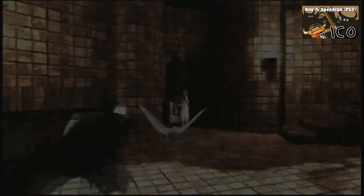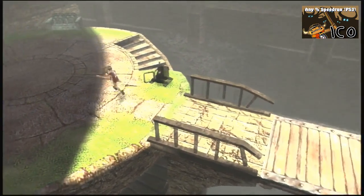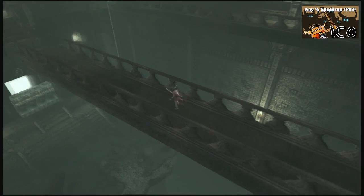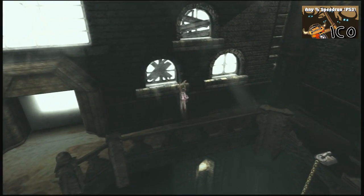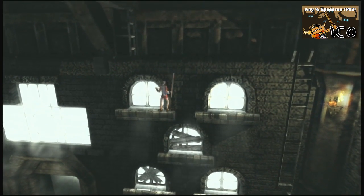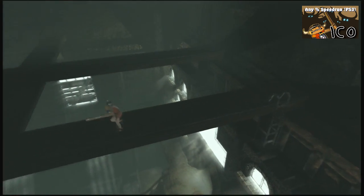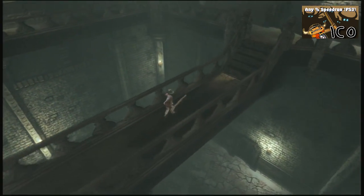We basically skipped that fight. Now I let go of her because she doesn't need to be with me for this. Now we're headed to knock down the chandelier. I have a little visual cue: as soon as I get to where my body is lined up with the edge of the chandelier, that's when I make my jump towards the center of it. I try and time my swing to hit the chain right as I'm hitting the ground — and sometimes it works on the first try.